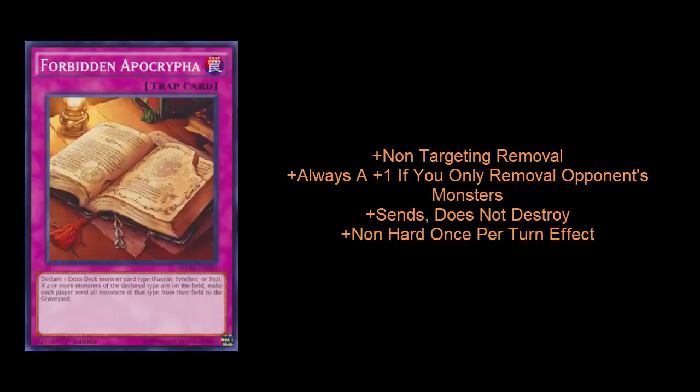Synchro, Fusion, and XYZ decks are going to be a lot more prominent in the meta, and this is a card where you can just flip it face up and take out multiple of your opponent's threats. I like this card a little more when going second versus Dimensional Barrier, because while Dimensional Barrier can negate cards your opponent has already on the field, Forbidden Apocrypha actually takes them out. You do have to be careful — if you're playing the same mechanic as your opponent, you will lose your own monsters in the process. Forbidden Apocrypha also does not negate any monster effects, so it can be a little touch and go.